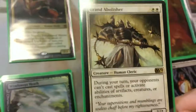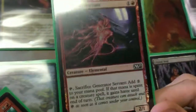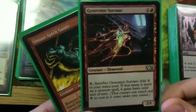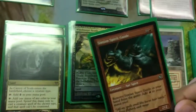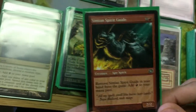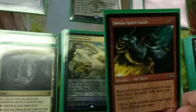I'll start off by showing the three creatures that I do run. The first being Grand Abolisher, which is just preventing Narset from being countered, and your other spells as well - it's a good one to include. A really nice one is Generator Servant, which gives Narset haste and gets her out much faster. If you want to get her out as soon as possible, you pretty much win.